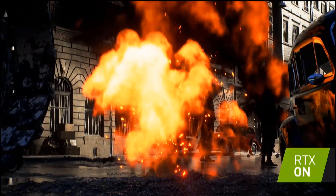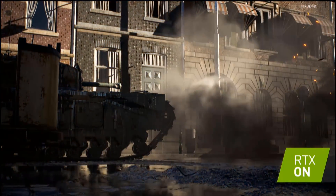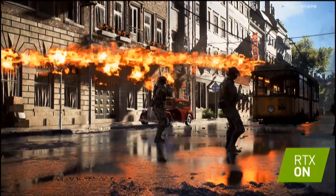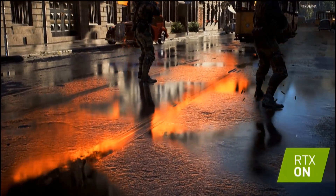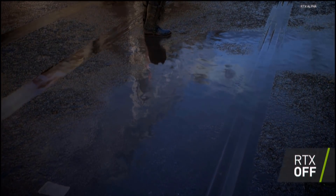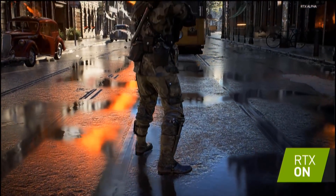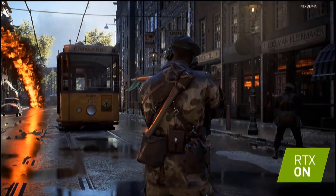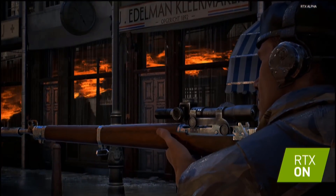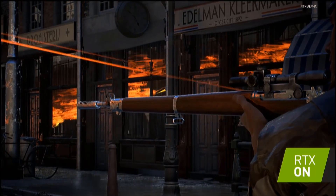The next thing we have to show you is the big scary crocodile tank, the Churchill. If we make that one shoot its flamethrower across the scene, you will again see that reflecting upon the surface and on the soldiers battling it out here in Rotterdam. So now if we look down at the ground with RTX on, we'll see the flame, we'll see the soldiers moving, we'll see everything. And now if I turn RTX off, we lose all the detail and all the context of what's happening in the scene. But with RTX on you get a much more cohesive image and a better understanding of what's happening around you.